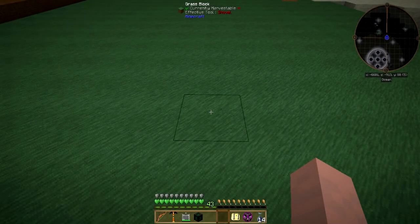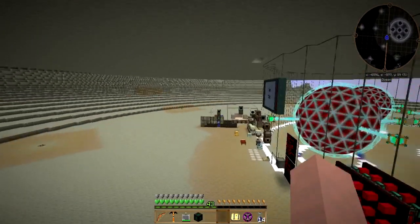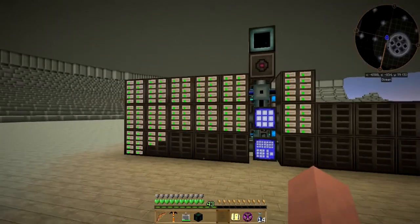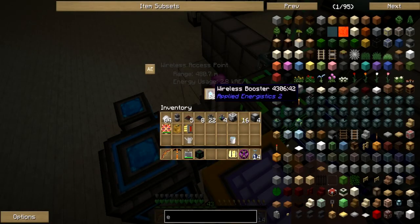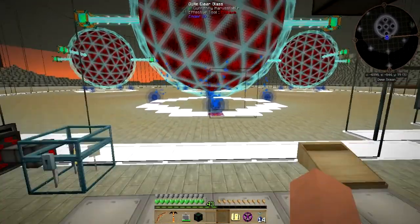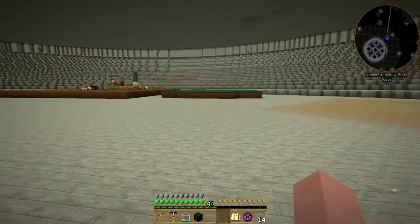Hey friends, welcome back to another episode of Feed the Beast Infinity on the Ryecraft server. I'm Clobber Sump. Last episode we were talking about moving all of our stuff. I still haven't done a lot with the design but I think I figured out why the wireless didn't work. I think I moved all the stuff a little prematurely without thinking there was an issue with having more of these in the system causing it to use more channels, which is why it's offline over here but not at the other side.